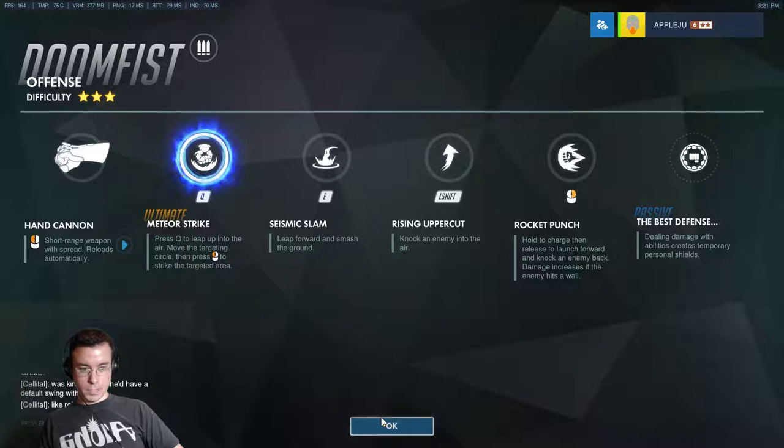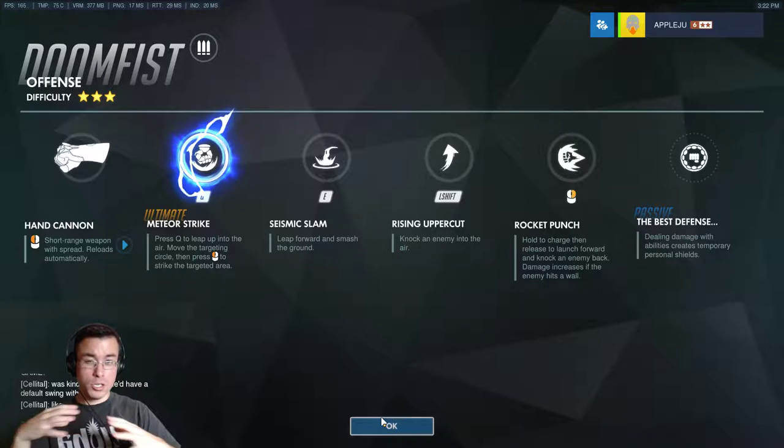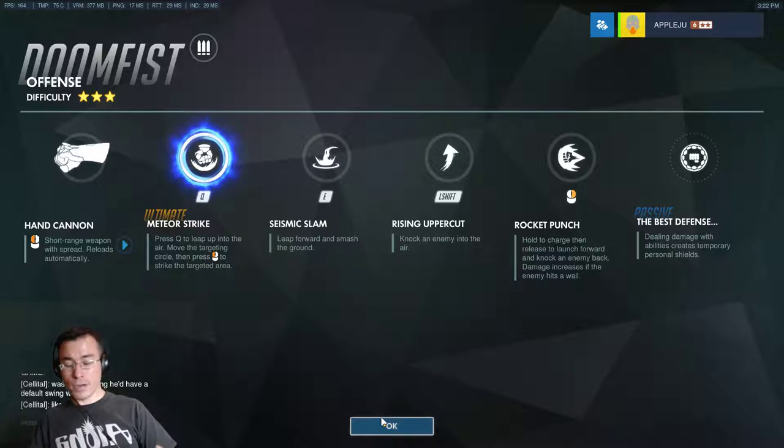His passive ability — every time you hit somebody with his fist, so essentially every ability that isn't his hand cannon, will charge up a shield on him. The shield feels a little bit like Lucio's sound barrier — a quick burst of shield — but much less. It degrades quite quickly so it isn't going to last for a really long time. But the more people you hit, the more it charges up. You can get his health up pretty high with that. And his Meteor Strike will charge it up a ton, which is kind of nice.